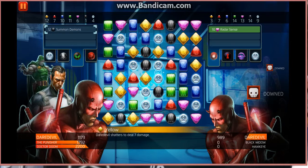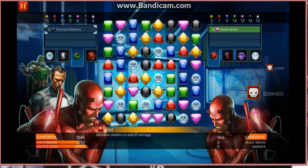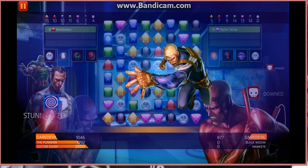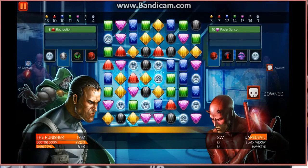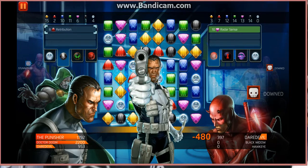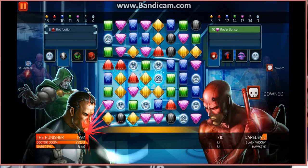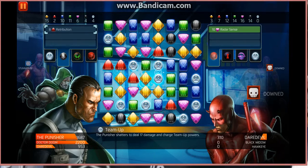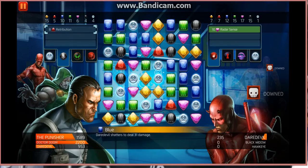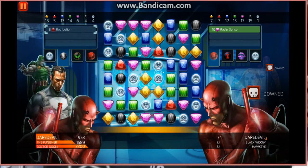So off we go again. Yellows — his Radar Sense is full again. Let's get some more reds. He's going to stun Daredevil for two goes. Retribution's ready — 480 damage, down to 397. Let's take the black one there, 87 damage. We're going to be over fairly quickly here I think, in our favour. 102 damage there, 161, 74 left.